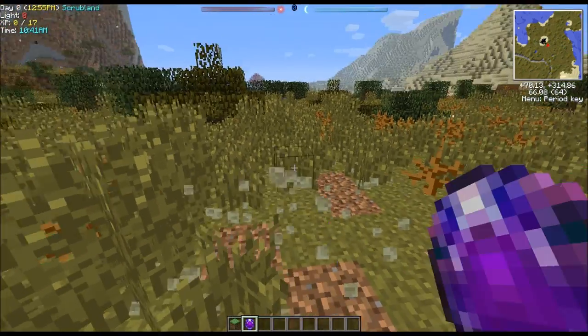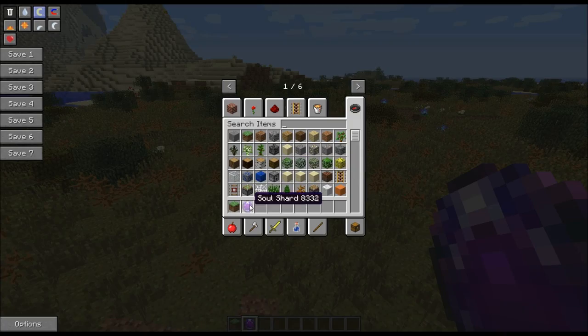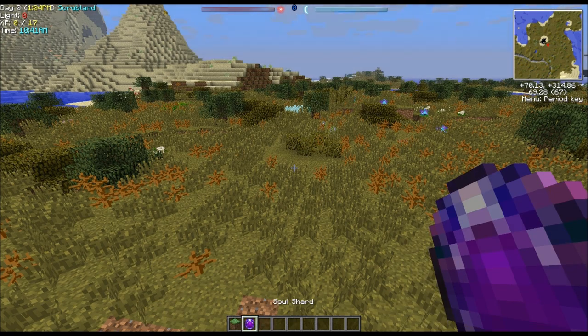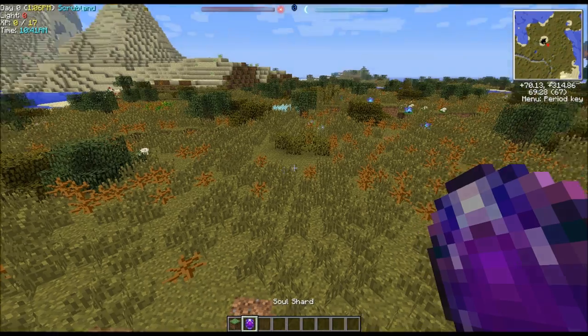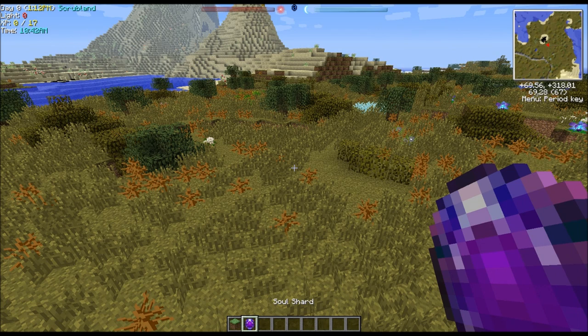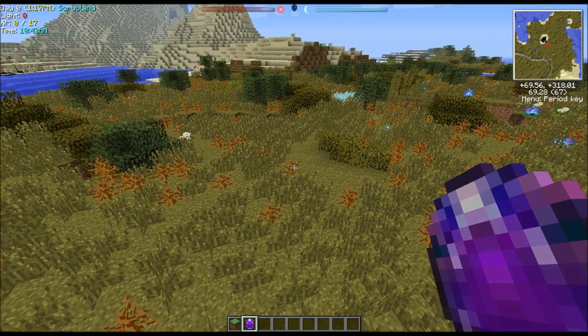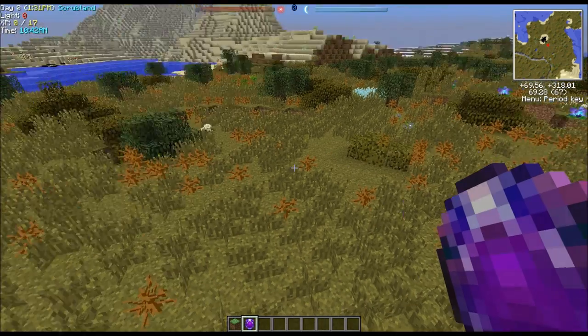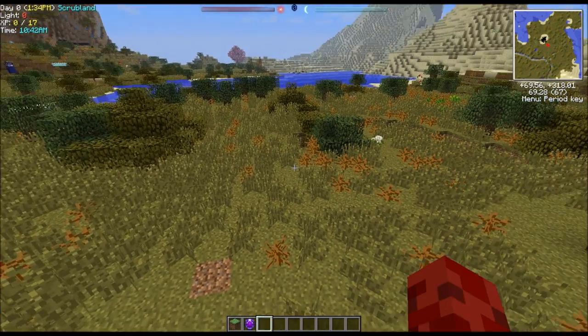We're going to fill this with essences of Ghasts. Every Ghast you kill has to go into the soul shard, and it will tell you how many kills you've got on the shard. The maximum tier for this soul shard is 1,025. Not quite over 9,000, but it's a good amount of kills. Who wants to kill 1,024 Ghasts? Not me.